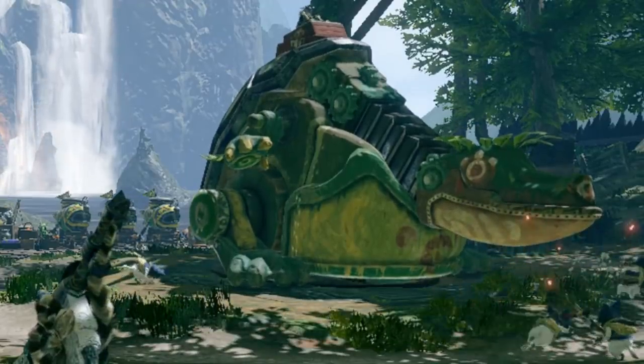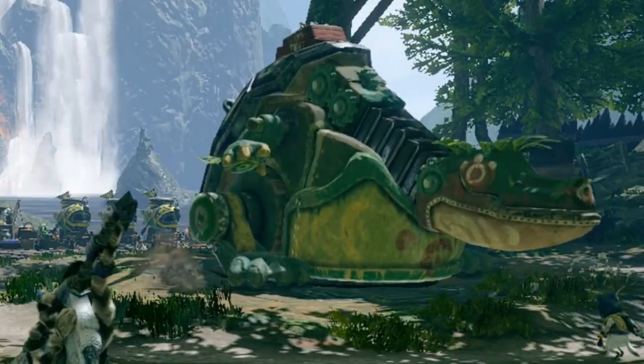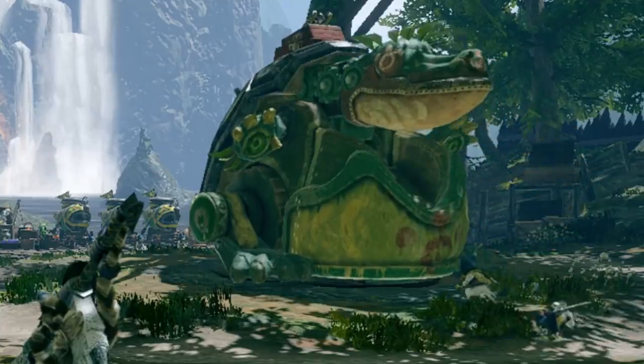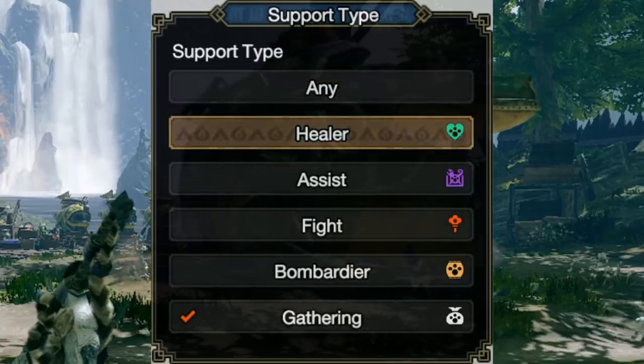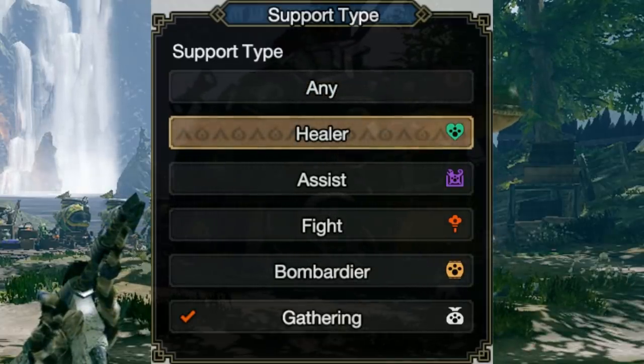So how does it work? There are five categories of palico that you can scout for. They are as follows: the healer, the assist, the fighter, the bombardier, and the gathering.